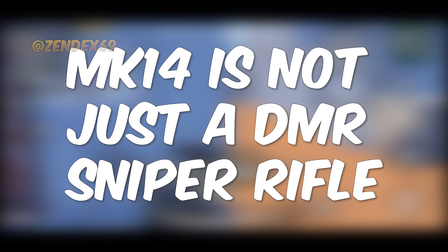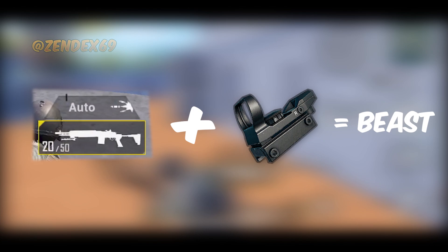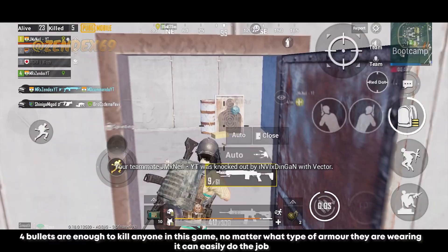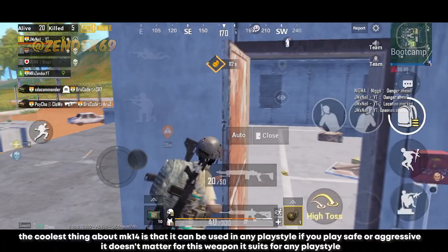MK14 is not just a DMR sniper rifle. If you put this weapon in full auto mode with a red dot, it will become a beast in close range — it can outperform any weapon in close range including SMGs, due to the high damage per second. 4 bullets are enough to kill anyone in this game no matter what type of armor they are wearing. The coolest thing about MK14 is that it can be used in any playstyle, whether you play safe or aggressive — it suits any playstyle.